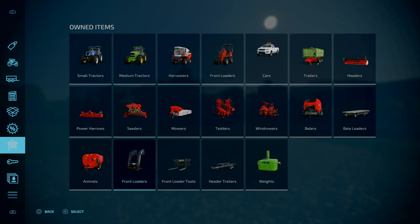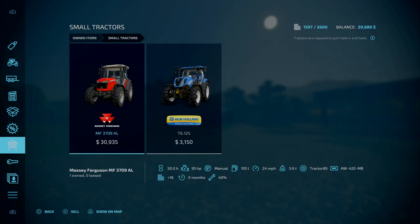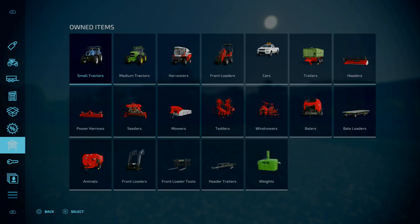If you remove all the equipment, you get it down to 1,439 slots. As we go around, there is a lot of equipment dotted all over the place — wheel loaders, telehandlers. On new farm mode and start from scratch, you start off with the following: a Massey Ferguson 3709 Alpine and a New Holland T6125 as your medium tractors.